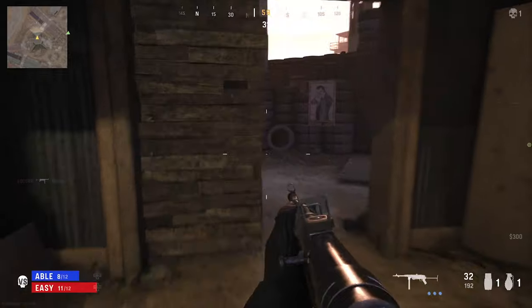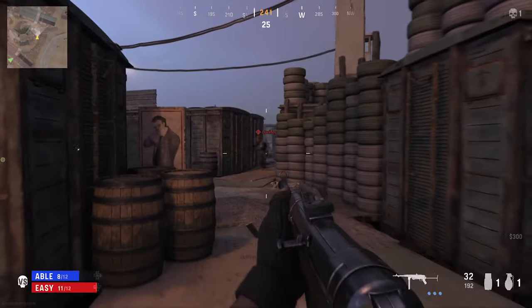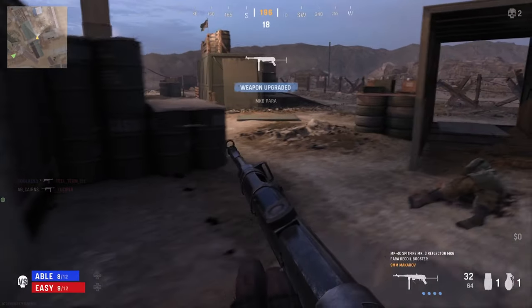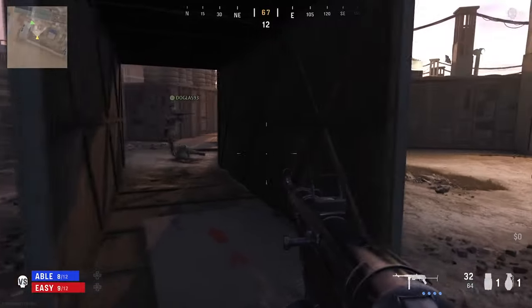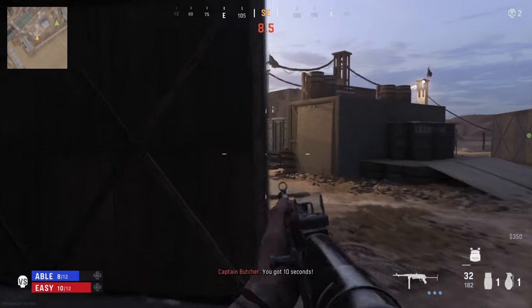So, the basics. Champion Hill will pit you in teams of two or three in a round-robin of eight teams total. As a pair, you'll have 12 lives between you, and as a trio, that's bumped up to 18. If you lose all of those lives, you're out. If you're the last team standing, you win. An additional mode for solo players will also be available when the full game launches.